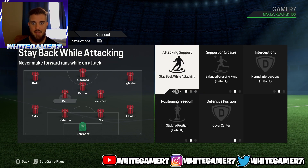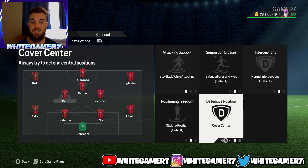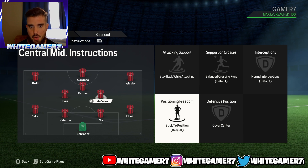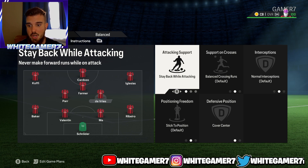For the left center mid, we have stay back while attacking. We have defensive position to cover the center, so it makes it difficult for opponents to get through the middle. Everything else, default. For the right center mid, it's the same thing — defensive position cover center, and stay back while attacking, so you don't get countered and so it doesn't make it easy for opponents to get through the middle.